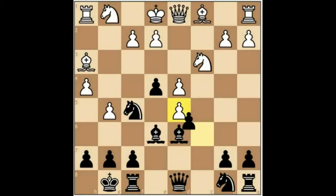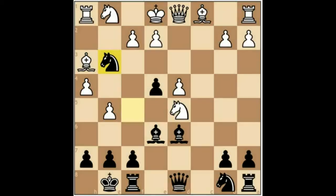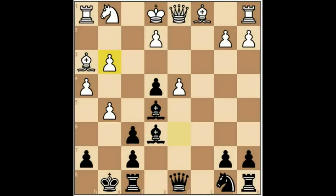C takes D5, C takes D5, Knight takes D5, and here Black plays an excellent counter-sacrifice, relying on his advantage in development to break up the pawn structure and open up the White King. Knight takes F6, Knight to F6, pawn takes, and Bishop takes G3 check.